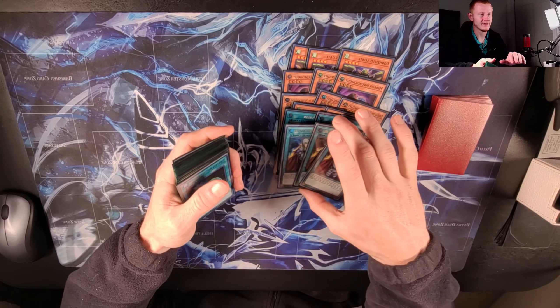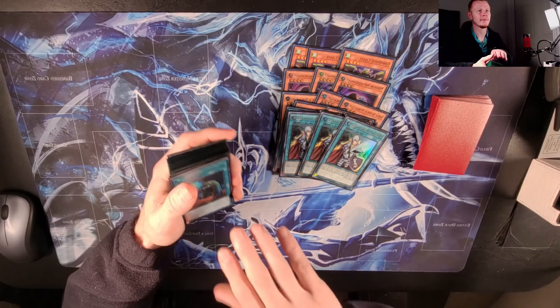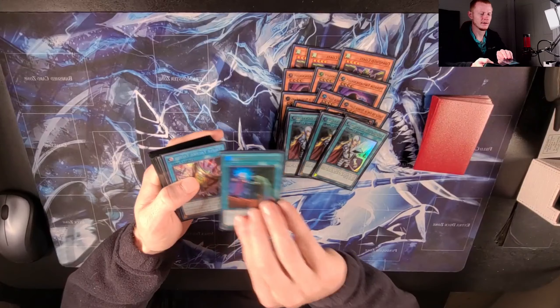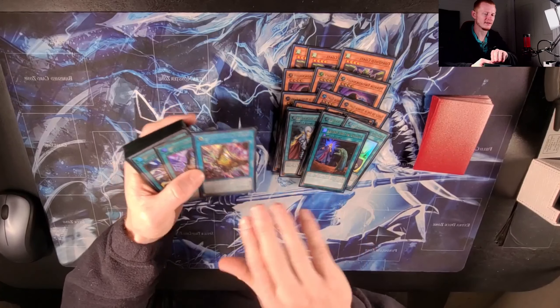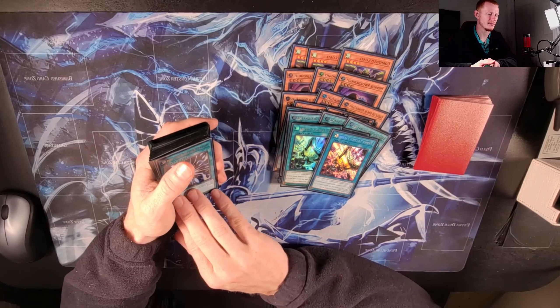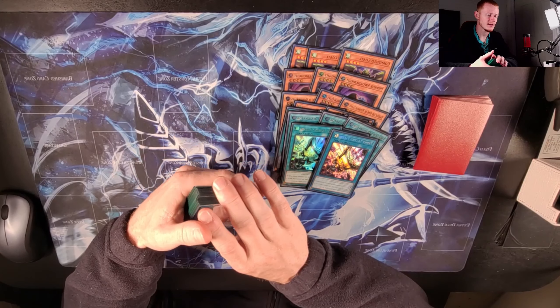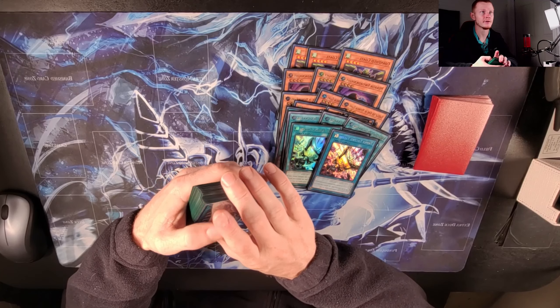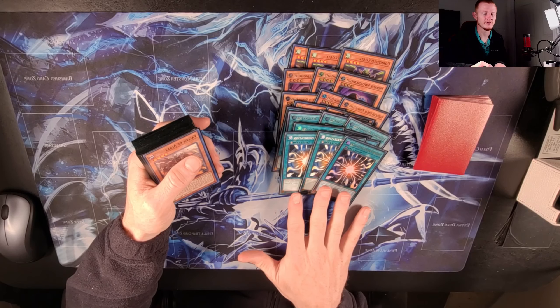Three Cross Out — that's critical in this deck because if one play gets stopped you're in a bad spot. Called By is basically the same thing, just four ways to get your play through. Two Talents — that came up a good bit yesterday, looking at my opponent's hand and ripping a card. What sucks is when your opponent doesn't play hand traps and you just waste it.